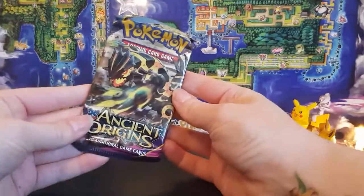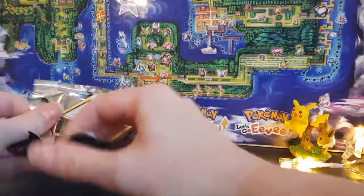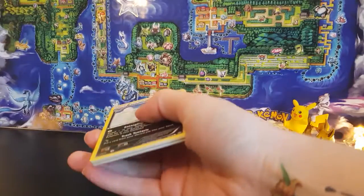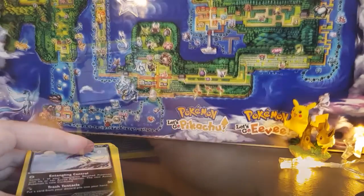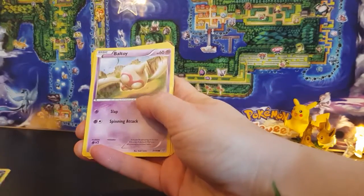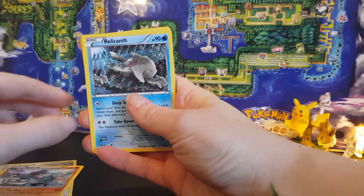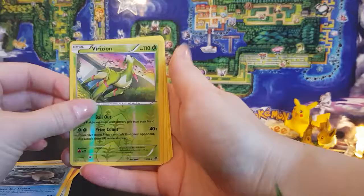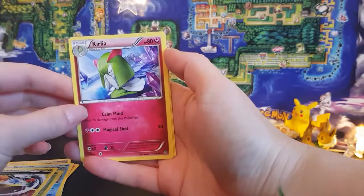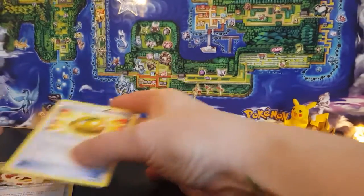So I shall open the Ancient Origins first. There is the code card. Okay so: Malamar, Baltoy, Beldum, Golurk, Relicanth, Grass Hollow Parasect, Vespiquen, Xerneas, Feral Spirit Link, and a Lucky Helmet. Okay so that's all for Ancient Origins, let's put that to one side.